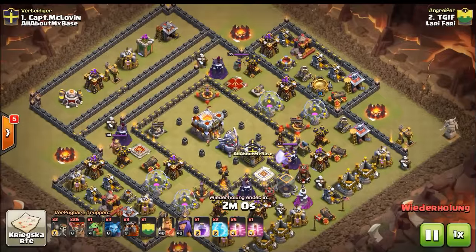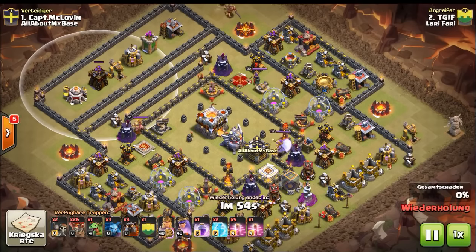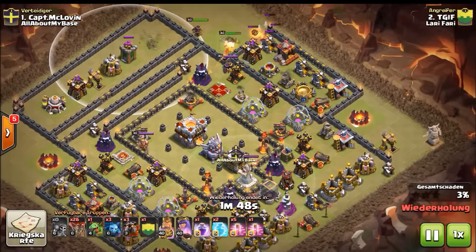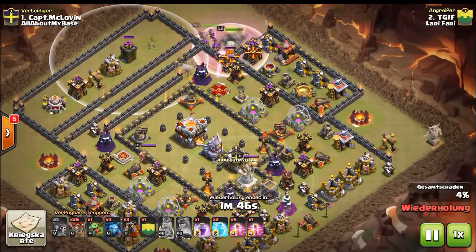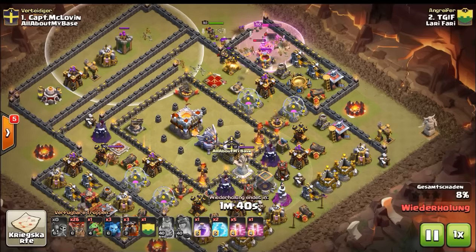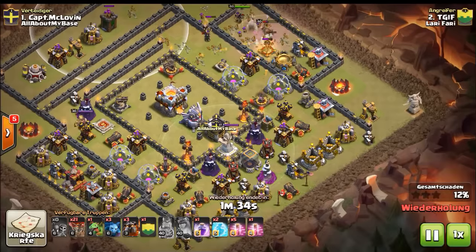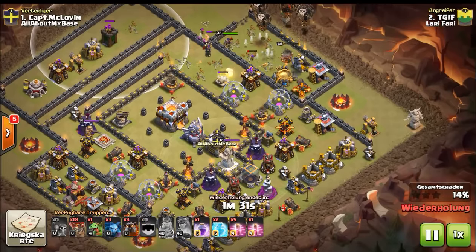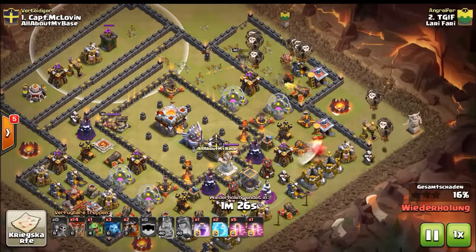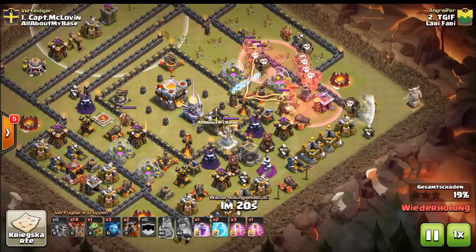Basically it's a very underdeveloped TH11 with some weird wizard art towers on top — easy to get with a naked hero walk. We charge the enemy queen, the air defense, and some other defenses. The CC has a lava loon, so that won't hurt in a la loon attack. Here come the two lava hounds from the bottom.